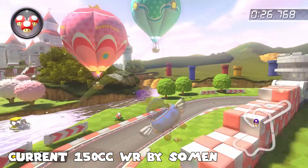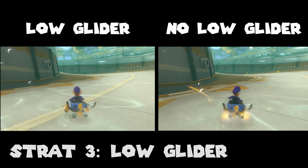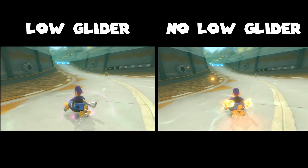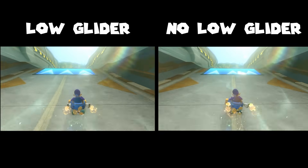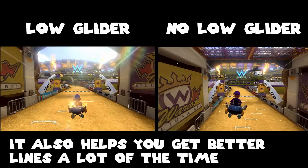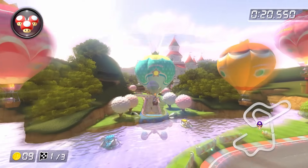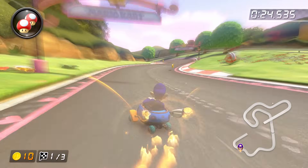Technique number three is called low glider. Pressing the drift button right after your glider comes out causes the glider to come out slightly lower than usual, which causes you to get back to the ground much more quickly. This is useful because generally airspeed is going to be lower than ground speed, so the less time you spend in the air the better. There are also situations such as Royal Raceway on 200cc where getting to the ground as soon as possible is necessary to run the track properly.